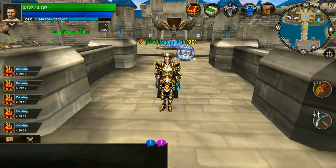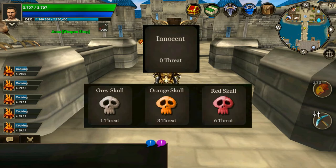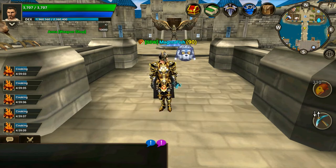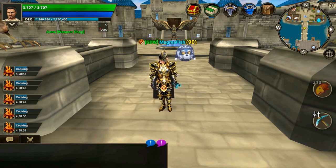PvP skull status can change when you gain threat. All players initially start as innocent with a threat level of zero, which can be a maximum of six, increasing by one each time you kill an innocent player. If you are killed as an innocent player, your killer will take 10% of your AP (ancient points), and each droppable item stack in your inventory has a 10% chance of dropping where you died, which can be looted by any player. The innocent player that was killed gains the immune PvP status for three hours, which only counts down while you're in game.